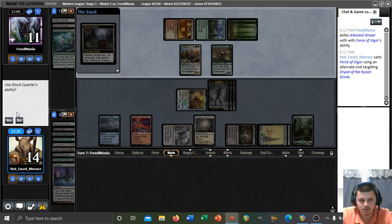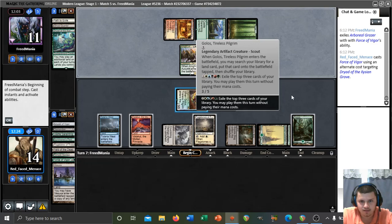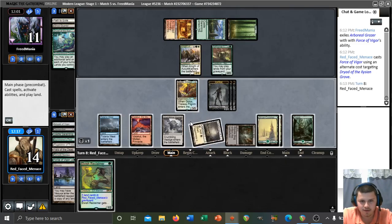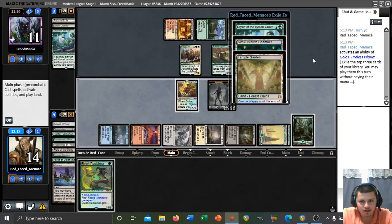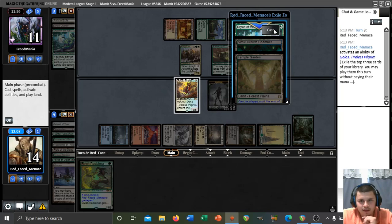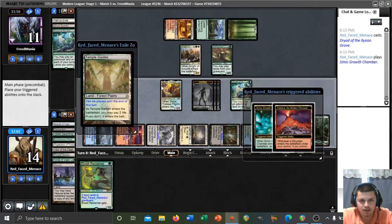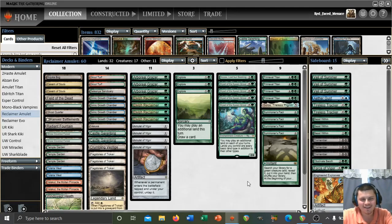We can actually play a land off the Golos activation as well if we hit a land. Let's activate Golos — let's go! We'll cast the Dryad, we'll play the Growth Chamber, and we'll send a trigger at this Rampaging Baloths — get out of here! A Golos activation winning the game for four and one — that is content! Remember when I was like 'let's go ahead and fetch out this little innocuous Bojuka Bog, don't worry about it' — well that paid off!